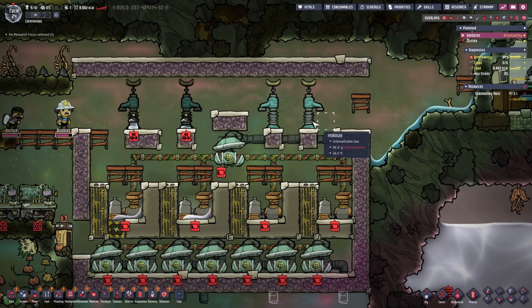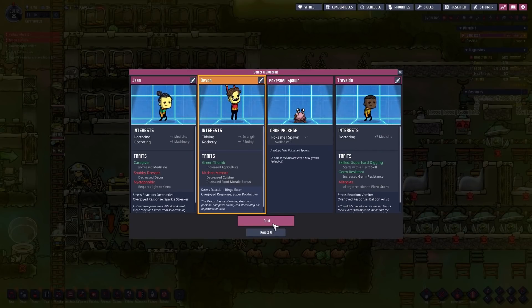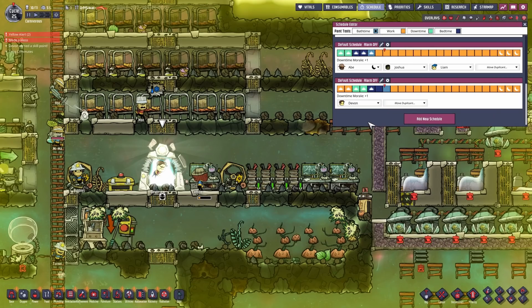Maybe we leave that, fill the other two and then activate the clean water to drop it on top. Devin, welcome to the base. And Devin even got his own schedule.